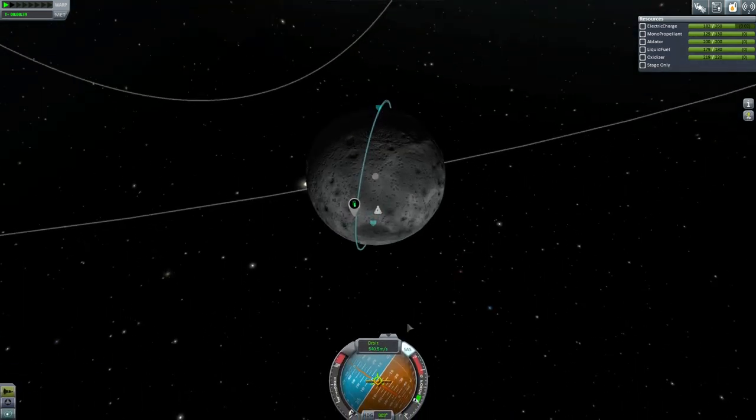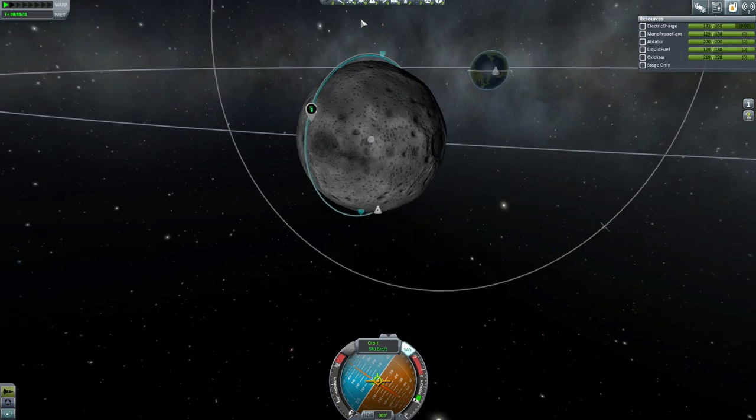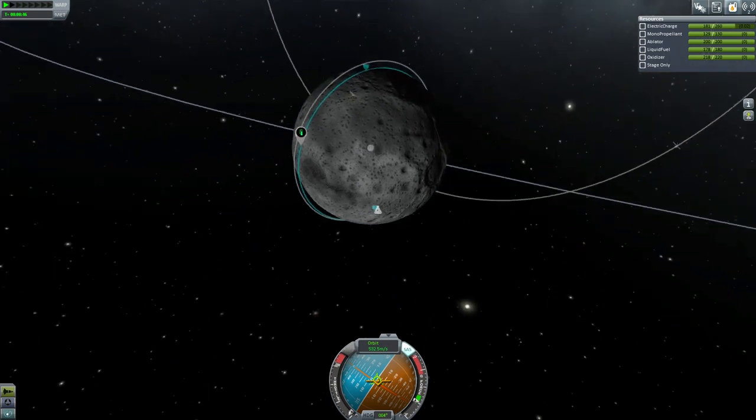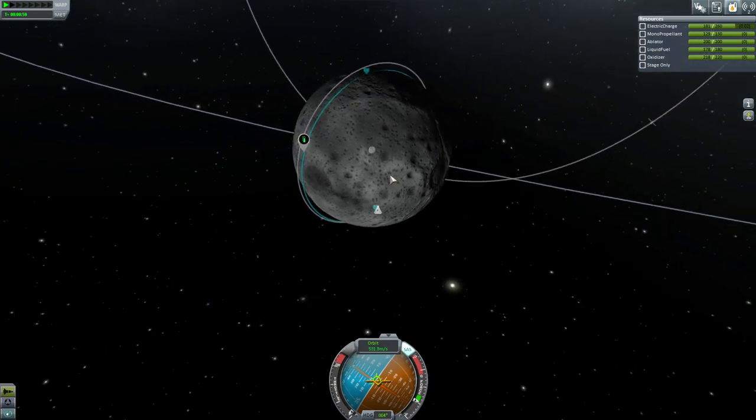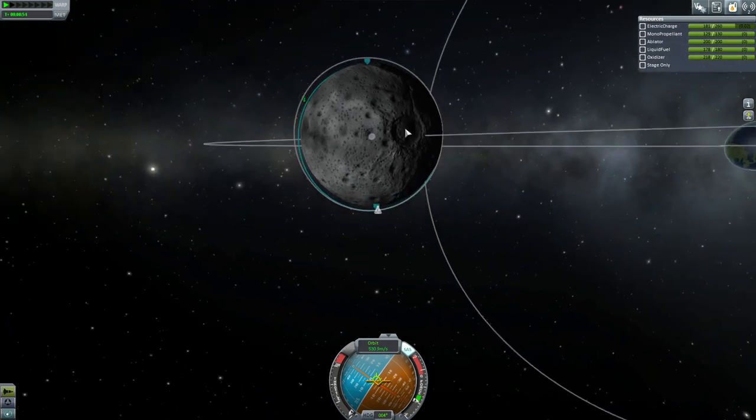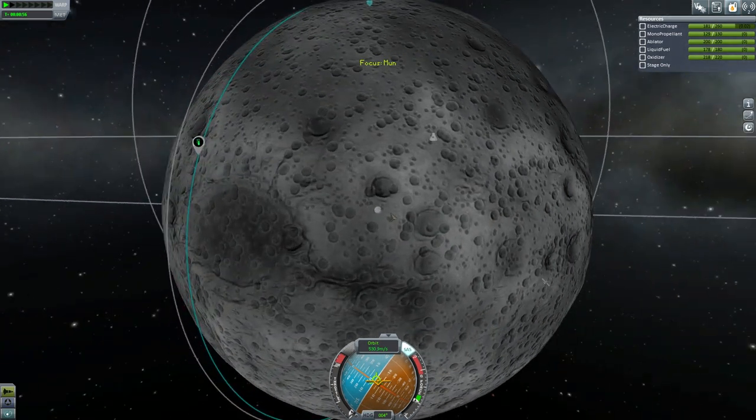We're going to check our map — we're pretty close. I want to bring the periapsis down so we end up flying over the target at roughly as low an altitude as we dare. Then we're going to perform a deceleration maneuver which will bring us over the target. What I do is create a maneuver node and then drag it down until my velocity essentially hits zero.